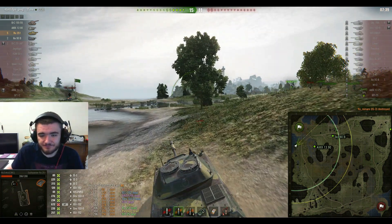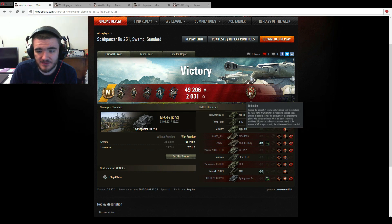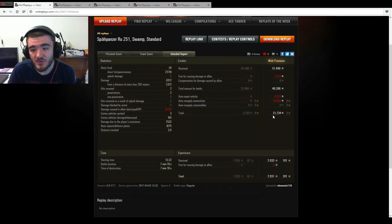That's the end of that game. Ace Tanker, Spotter, Bruiser, Duelist, Fighter, Fire for Effect and Defender. 3,312 damage done, 5 kills, 1,355 base experience, 21,734 credits profit with premium account, and 1,532 assistance damage. Understandably no damage blocked by armour, because things can automatically penetrate the RU251.